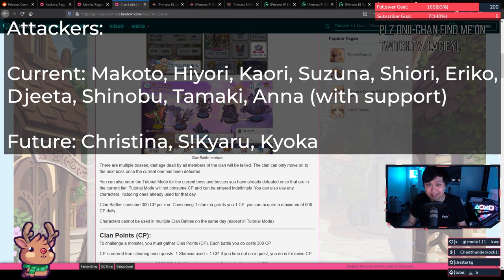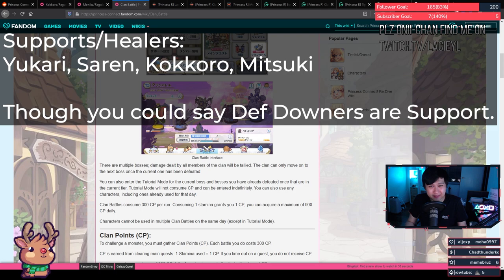Suzuna has the guaranteed critical attack. In the future, look out for Christina, who's the first pre-fez unit — she gives defense down similar to Makoto, very good. We've got S-Kiaru (summer Kiaru), who gives magic defense down, and Kyoka, who does big magic damage. For support and healing, it's a little less defined. We've got Yukari because she's a goddess everywhere, Saren, and Kokoro — she gives action speed increase, physical attack buff, has self-sustain, which will be important as we move away from the tank meta. We've also got Mitsuki, who does defense down with an AOE.